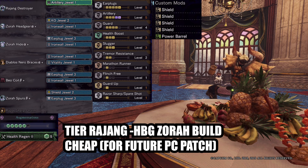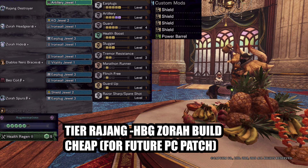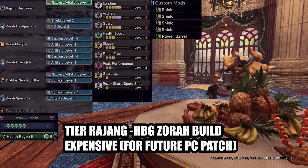When PC players get Rajang, that's going to be your new shield sticky HBG. Here's a cheap and expensive build that you can try once Rajang arrives.